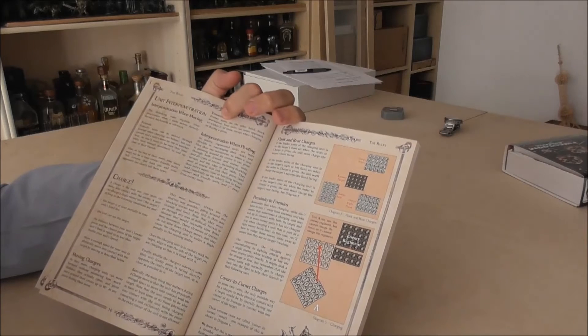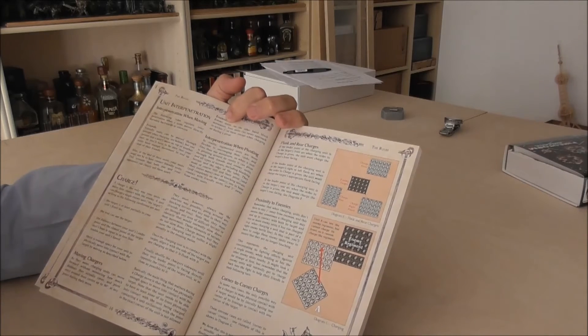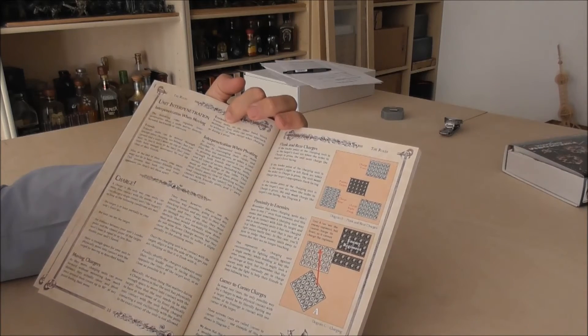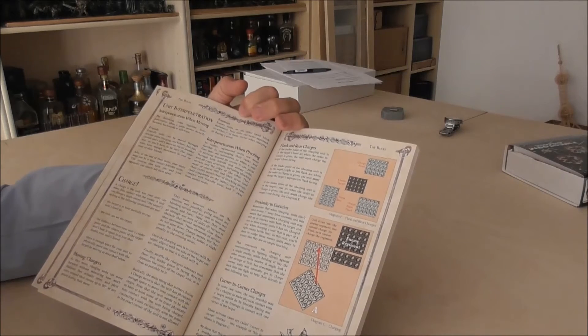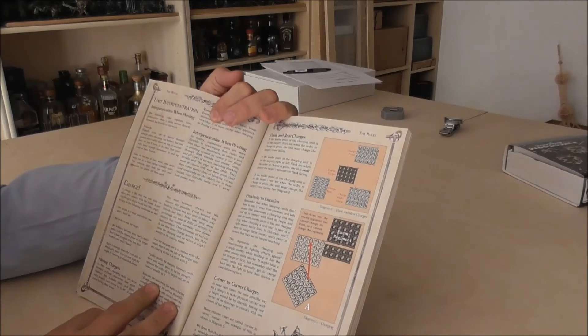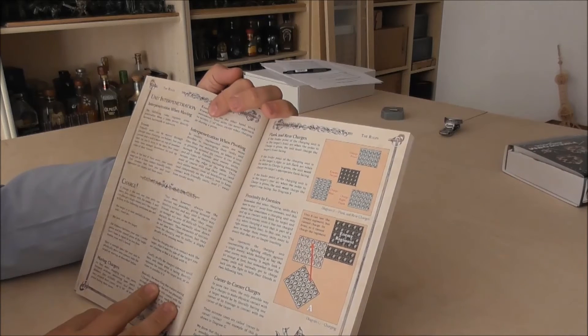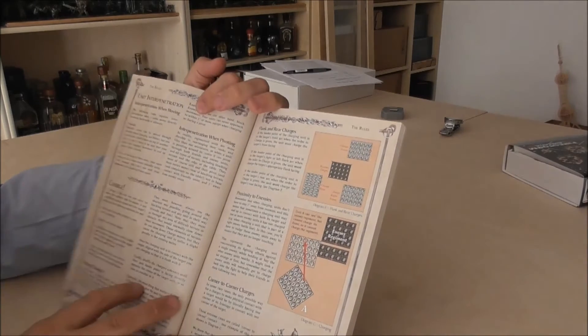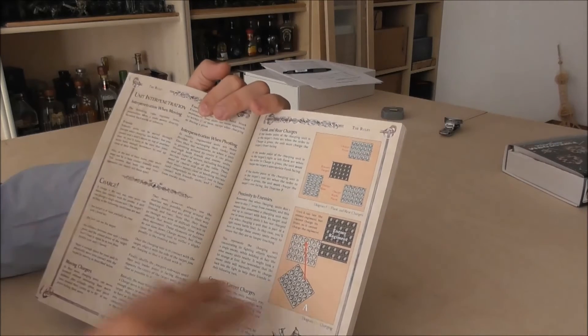Chargers must use the shortest way but cannot interpenetrate with other units. Flank or rear charges — if you happen to be able to do that — will double your melee dice for flank and triple for rear charges. You always have to attack the side where your unit leader point is in, if you can see them.